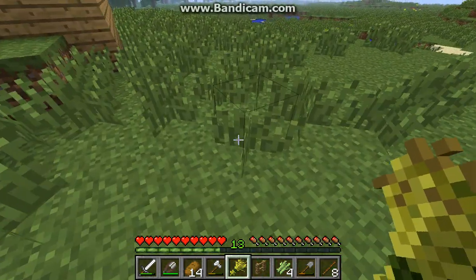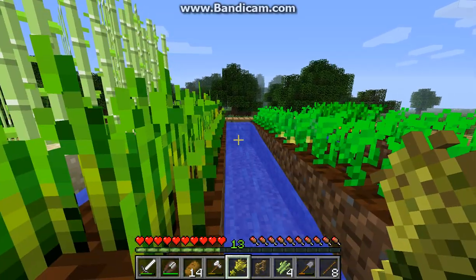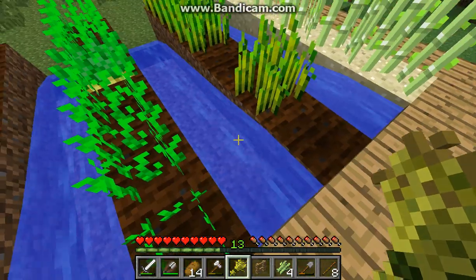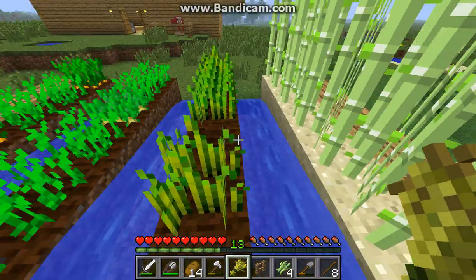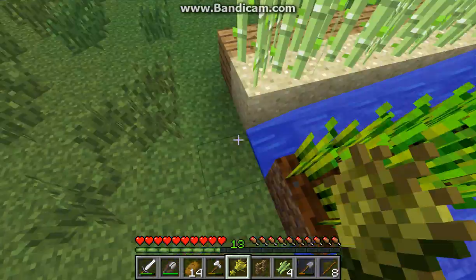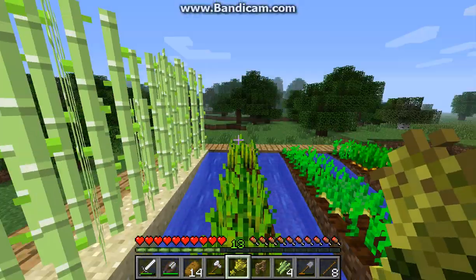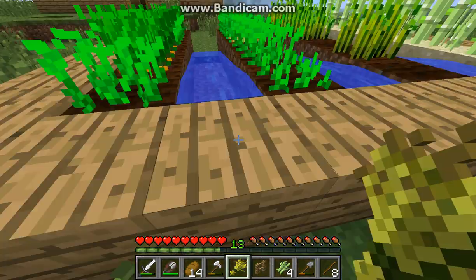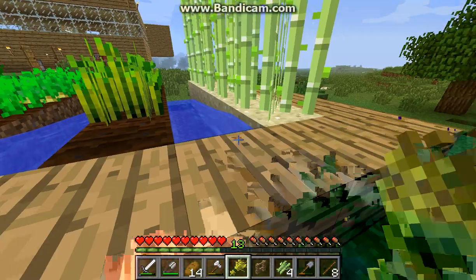This is my farm, as you could probably tell. Basically what happens here is I place a water block up here, and I dug a little trench at the bottom so it wouldn't overflow all the way out. These are carrots, potatoes, wheat, and sugar cane.